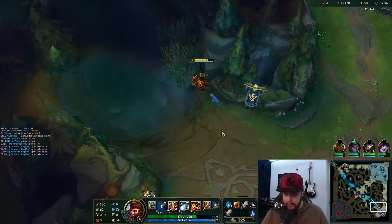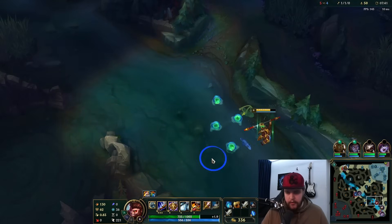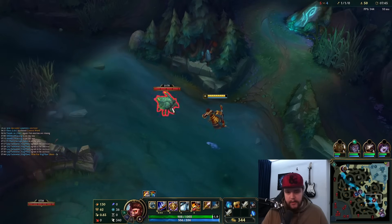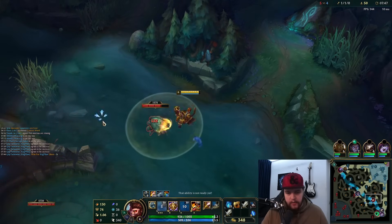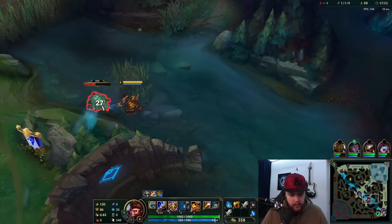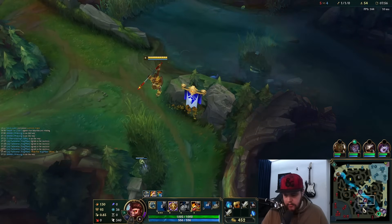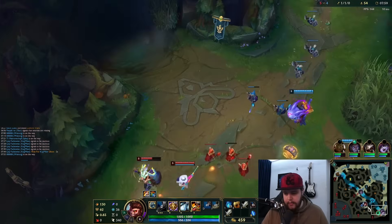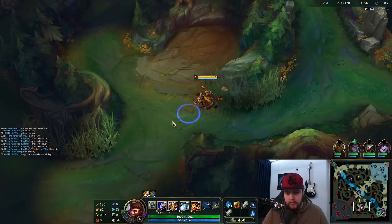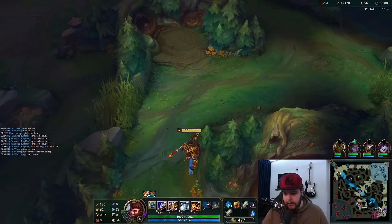I needed to hit some minions to hit level six — I didn't really want to mess up his wave too much. The only way I would commit to that is if I could win the fight without messing up the wave too badly, or if I could get a double kill even with messing up the wave. I'm going to move over here. He might be on his raptors or krugs — he's bot lane.